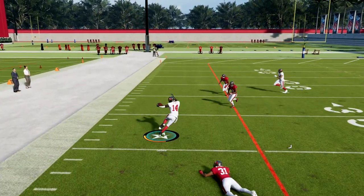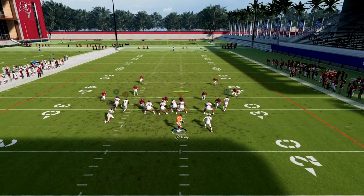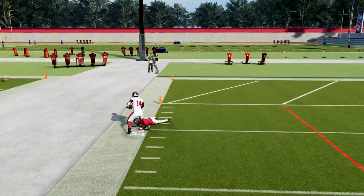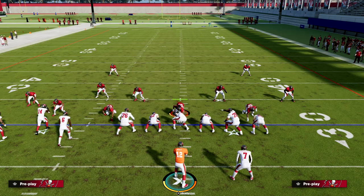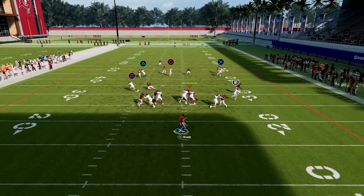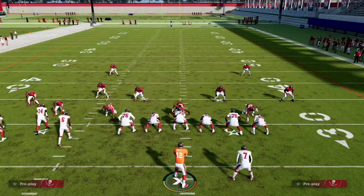The corner route that Godwin is on — I think it's one of the best, if not the best, man beating routes in the game, especially due to the way the route actually works. You will not find that specific route in the standard Bunch offense. It's specific to Bunch Tight End — you can also find it in Trips Tight End — but this is the best type of corner route in the game. Look at that out route when you motion him in — a lot of times he'll cook man coverage too.